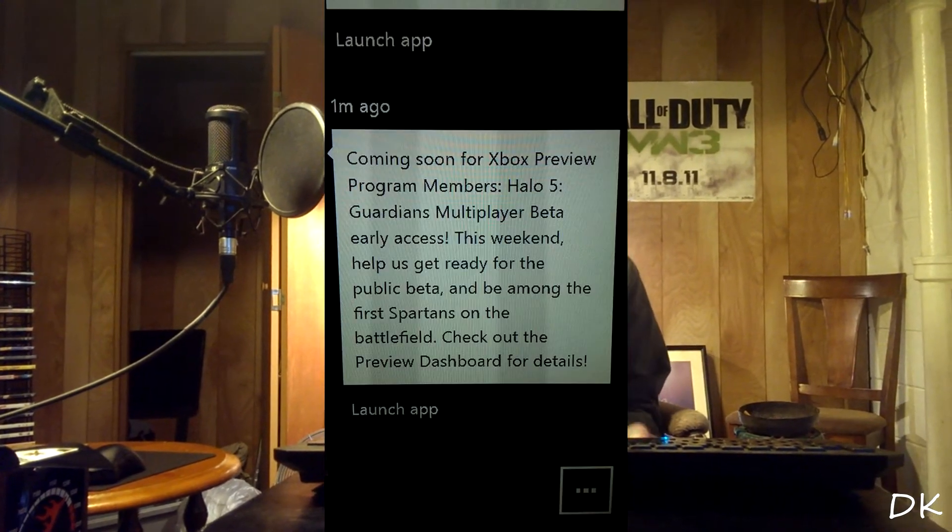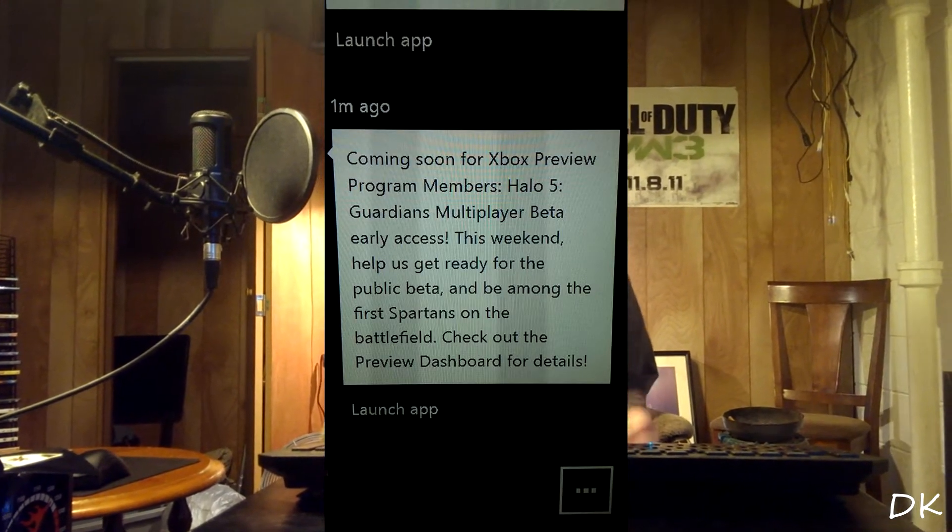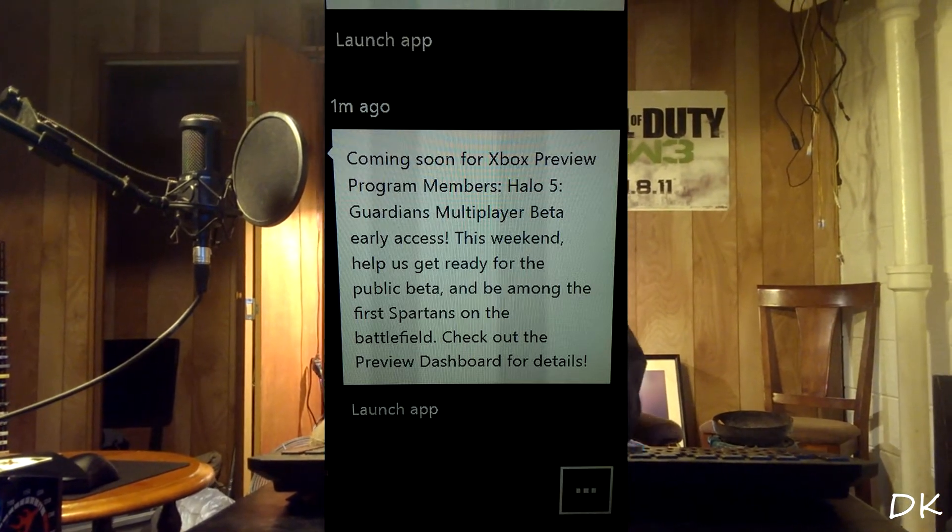With the Xbox Dashboard Beta Program, for those of you who are in the beta program, you can actually get to play the beta this weekend — at least Saturday and Sunday. I'm hoping Friday, Saturday, and Sunday. We are basically 343 Industries guinea pigs. We get to test the game and stress test the servers so that when the public beta launches, everybody else has the best experience possible.